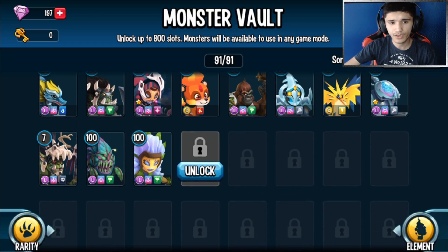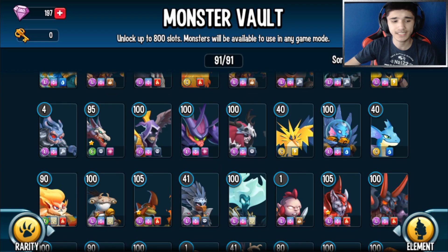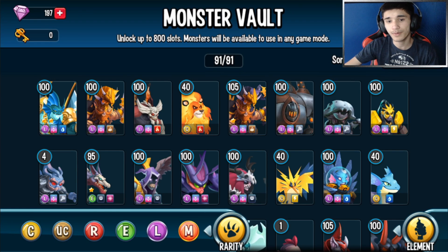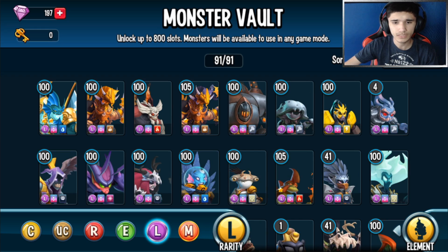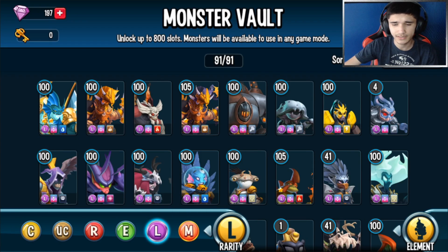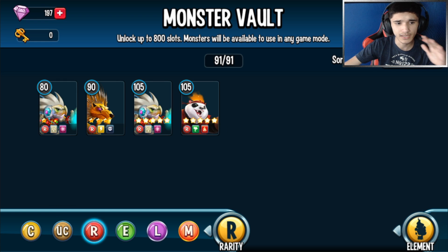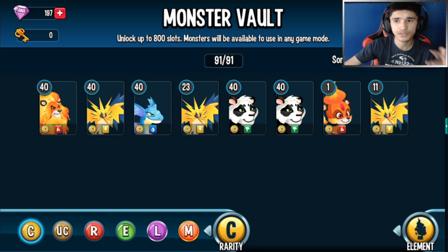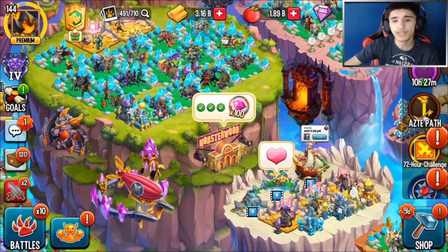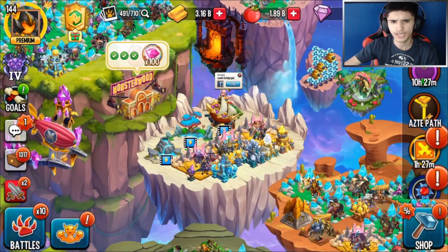I'm hoping they add a new island or a couple of islands you can purchase with gold - that would be amazing. Right now I have about 91 monsters and most of them are Legendaries. I moved my Mythic monsters to actual habitats for gold production. I have a bunch of Forsaken, VIPs, and Nemesis saved up. I'm starting to extract my Epic monsters to free up space.